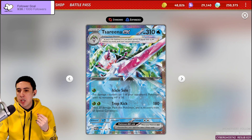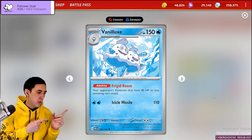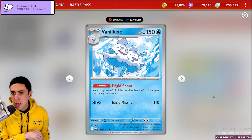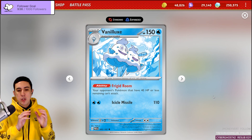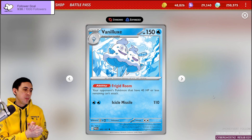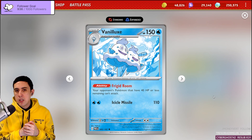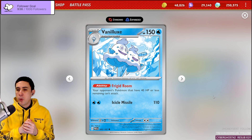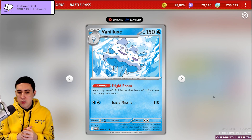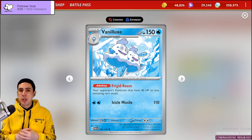We're going for a strategy found in Paradox Rift itself. We're looking at the new Vanilluxe, which has a very interesting ability — kind of reminiscent of Panic Mask, but not quite the same. The ability says: your opponent's Pokémon that have 40 HP or less remaining can't attack. So we're looking at a lock deck. You use Serena EX to put your opponent's Pokémon down to 30 HP remaining, and then the Frigid Room ability locks your opponents out completely from being able to attack.